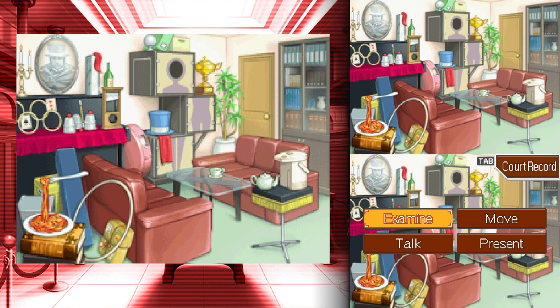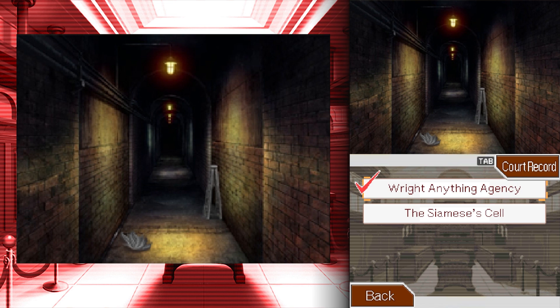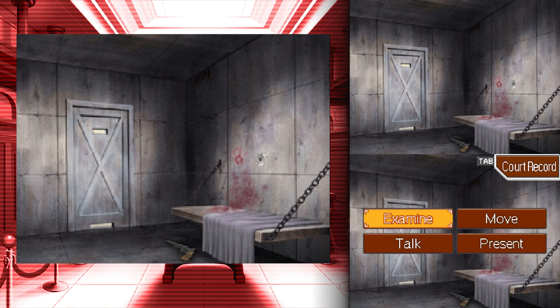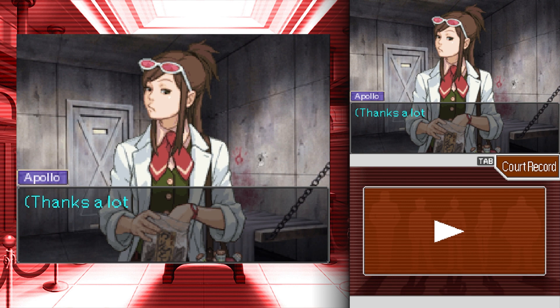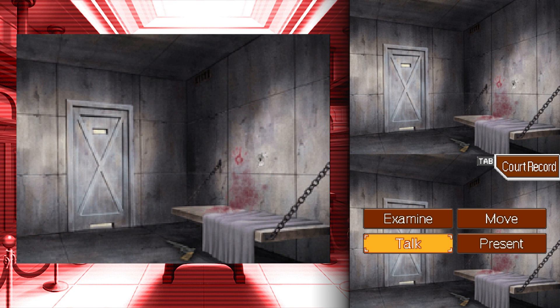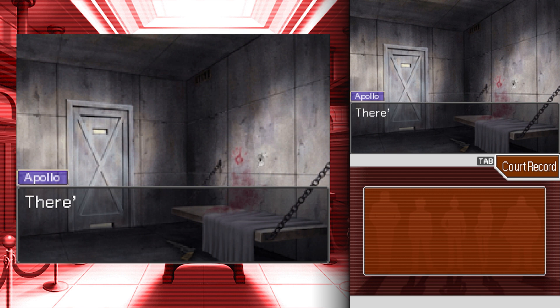There's nothing else to look around here, so is there anything back at the agency? The judge isn't open to talk, so I must be missing something in the crime scene. I thought we looked over everything. Still so curious why it's called a 'Siamese cell' — like Siamese twins. We have to present something else. Do we have to present the wig? Okay fine then.